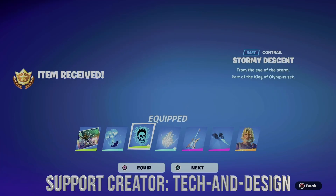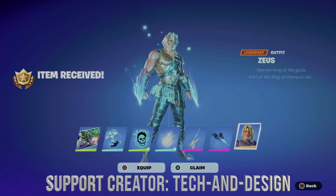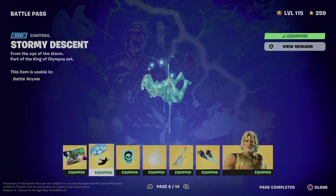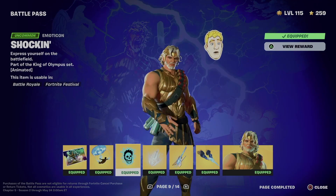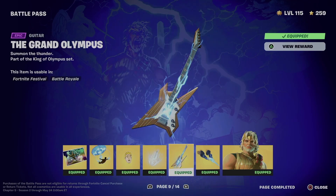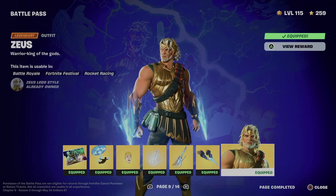We can now equip everything from page nine. We got this awesome loading screen, a contrail, a music icon, a backbling, and a guitar plus a glider which goes awesome with the skin we just unlocked.